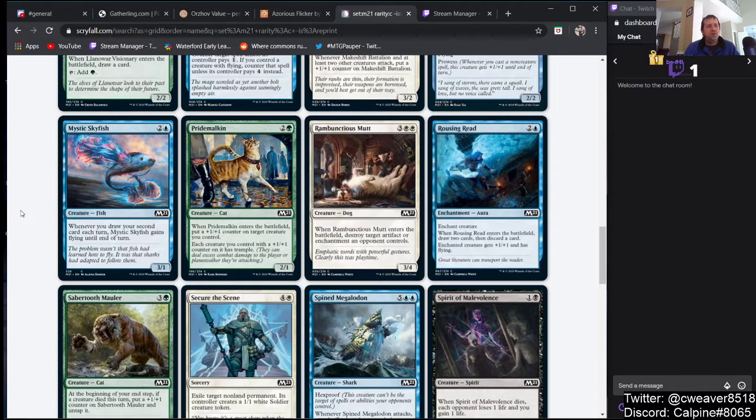Pride Malkin is cute but not good enough. It's 2 and a green for a 2/1 cat — when it enters, put a +1/+1 counter on target creature you control, and each creature with a +1/+1 counter has trample. Nah, it's not good enough — three mana in an aggro deck is just not good enough.